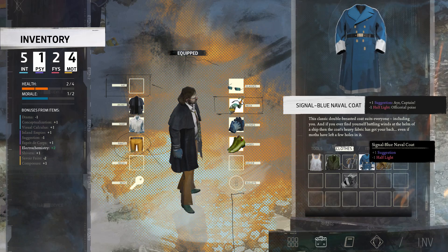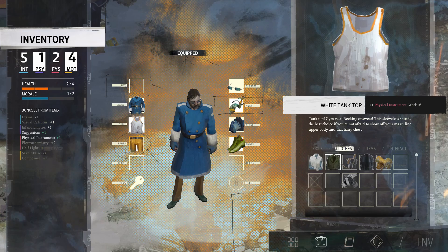Next up, think about clothing. Clothing can give you a number of different bonuses, or just look silly and have fun dressing up your hobo cop. You can sell unwanted clothing to the pawn shop if he's in a good mood.